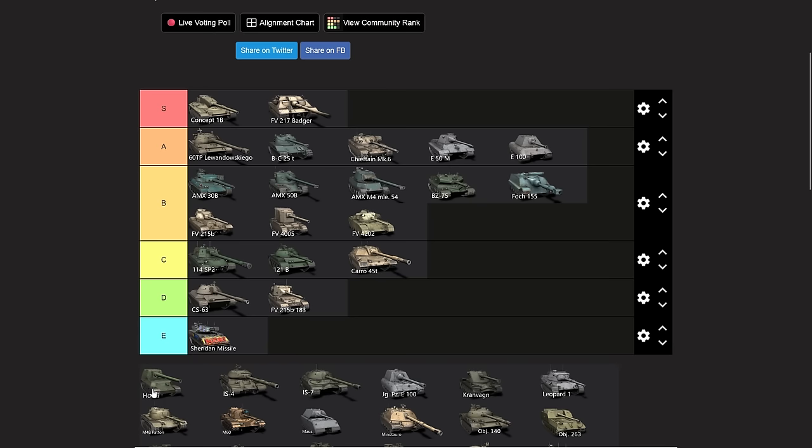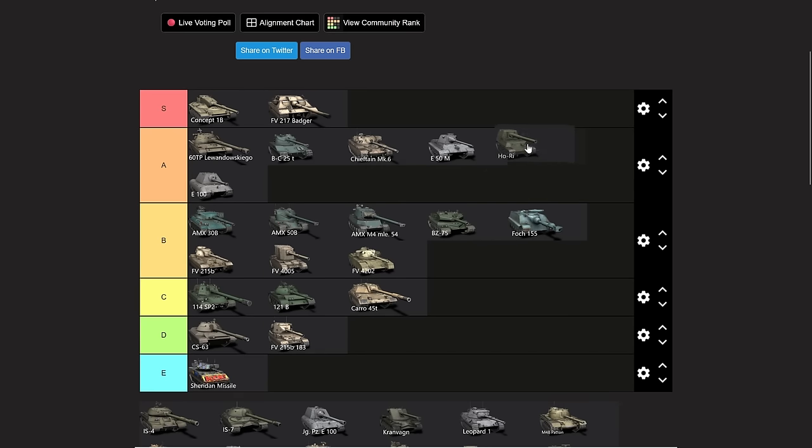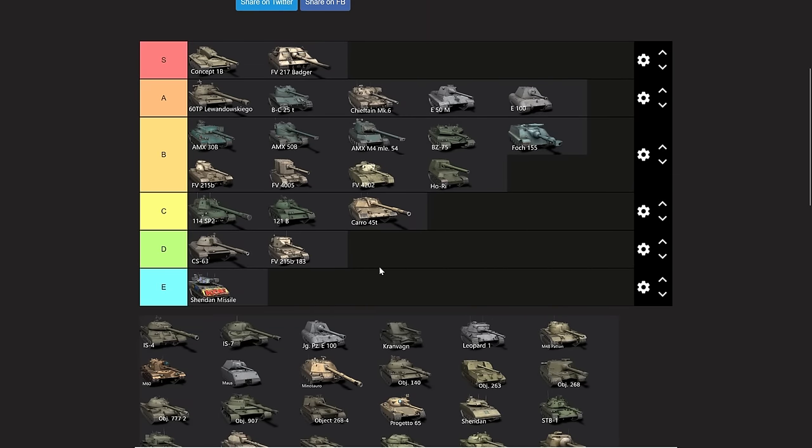The Hori — the last time I played this vehicle was about a year ago, so I'm not going to be able to fully accurately rate it. But I'm going to put it into average, maybe even A tier. It has very good penetration and works as a back-range sniper vehicle quite well. Somewhere between A and B tier — I'm just going to put it into B to be safe. And if you're offended by that and want me to put the Hori into S tier, leave a comment telling me how I'm completely wrong, because honestly I might be.